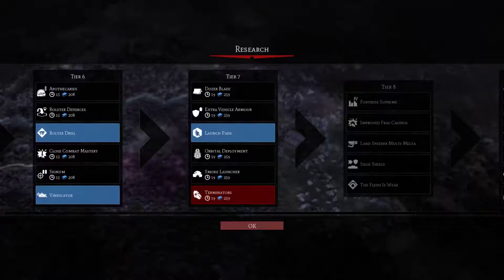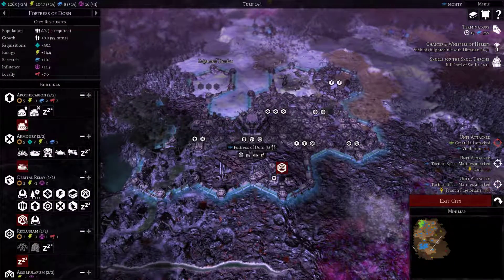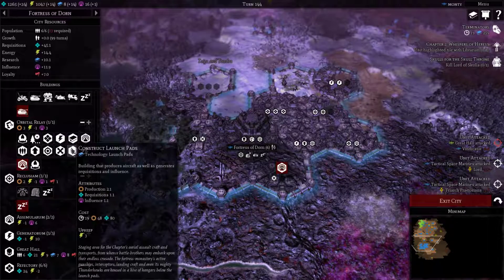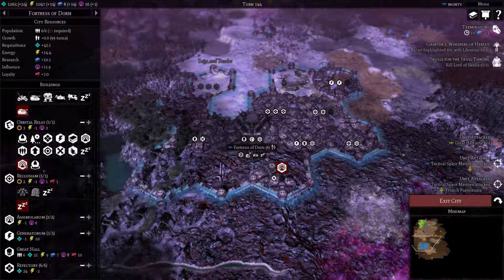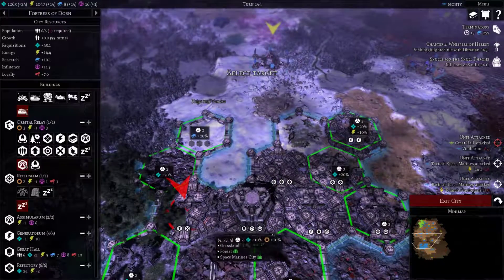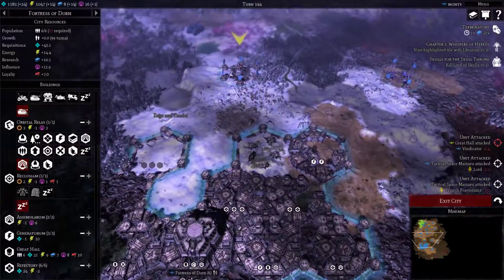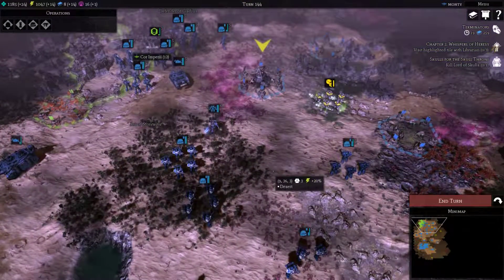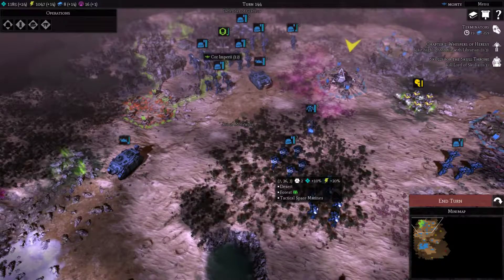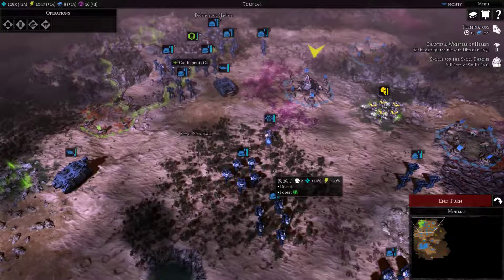So there we cleared everything. Choosing our research — I'm going to go with Terminators. Let's take a quick look at our city. We can't build any flying units but I need the launch pads very soon — 19 rounds, that's going to take oh my god. That is quite an investment to be honest, but an investment I want to do. Just putting it there — exiting the city, clearing the notifications. That brings us to the end of this episode. Really thank you for watching — if you enjoyed this episode give me a thumbs up and subscribe, and hopefully I'll see you in the next one when we clear out the Space Marine player. Have a nice day, stay frosty, bye!